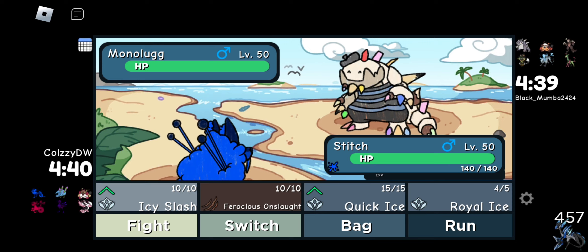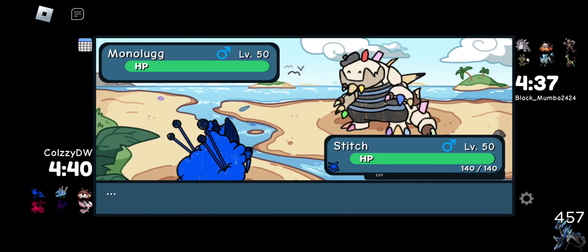Icy Slash — screw it. If we die, we die. They might be switching — if they're taking this long, they're probably going to switch. So if they go Hatcher, we go Ferocious Onslaught. To Sumo, we'll do this again. Past Moriah, we go Ferocious Onslaught. If they go into Porgia...